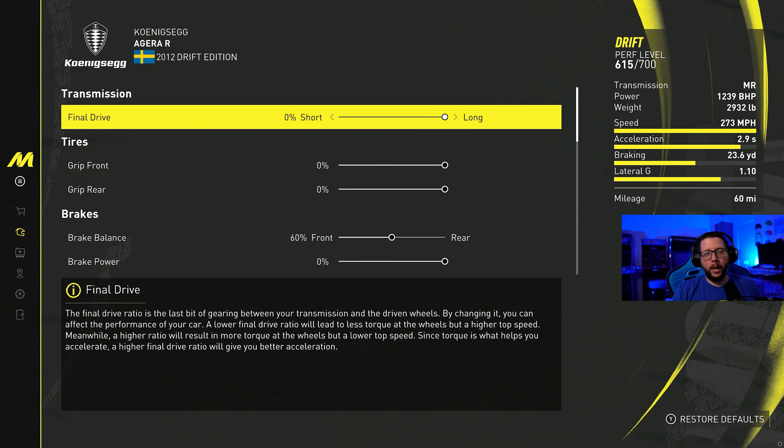So first, you can see that the top speed of this is 273. You're never going to hit that in a drift car unless you're going in a straight line, but there are none of those in this game. The acceleration is at 2.9. Braking is 23.6, which is not the best, but it works really well for drifting. And then lateral G's is 1.1 — again, very good for drifting.